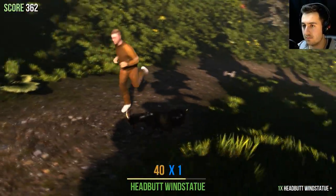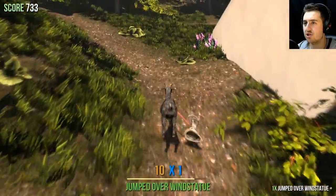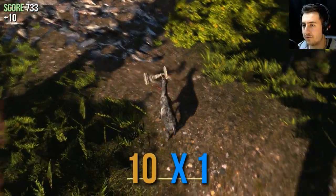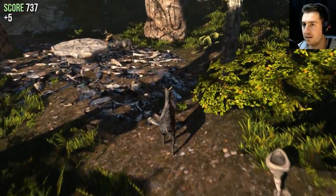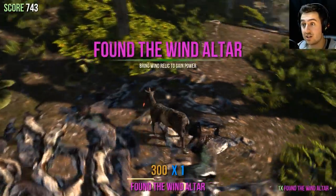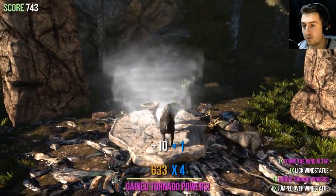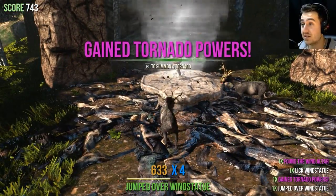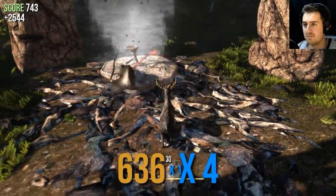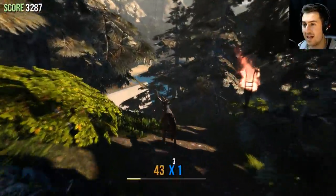I lost my wind statue — it should be here. There you go. Man, I went the wrong direction. Hello dude. So, first of all, let me put that here. Found the wind altar — bring wind relic to gain power — and there we go, gain tornado powers! Let's test it on this guy. Let's not test it on this guy, this guy is messed up. Okay, let's go, let's leave this place immediately.